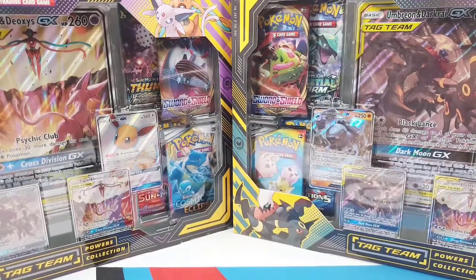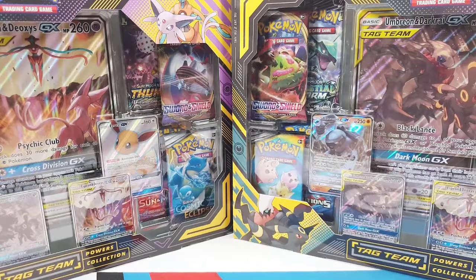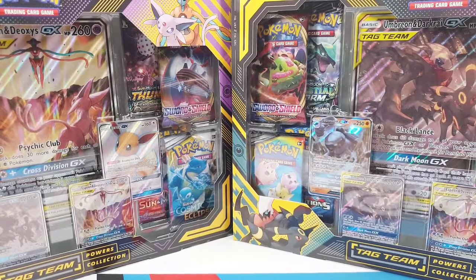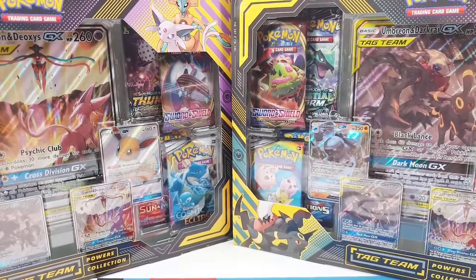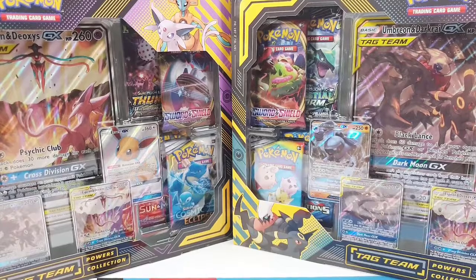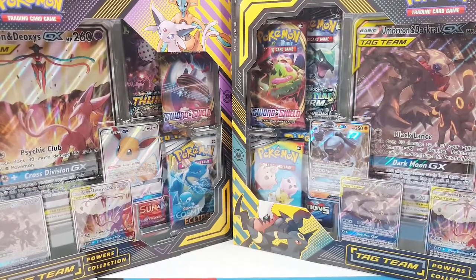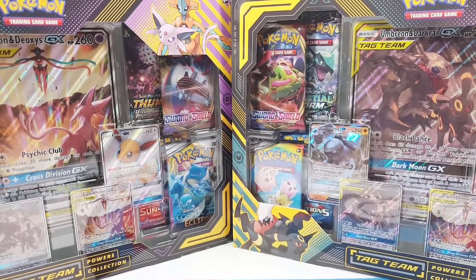Hello everyone and welcome back, it's PokeBlock, and in today's video we're gonna jump into these two new tag team power collection boxes. Now we've opened one of these before — the SPR and Deoxys box — and to be really honest with you, it wasn't all that great. If it wasn't for the last pack where we pulled the Goldization V, it would have been a really disappointing box. So I've decided, why don't we go ahead, get two more, one of each, and really put that theory to test and see if this final send-off to Sun and Moon is actually worth it.